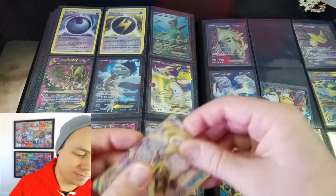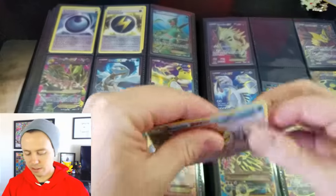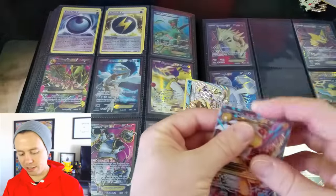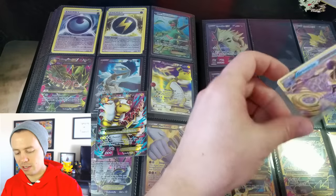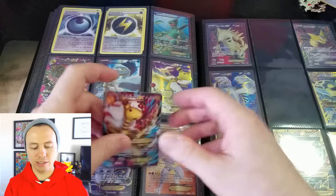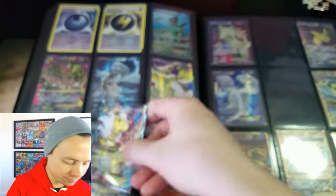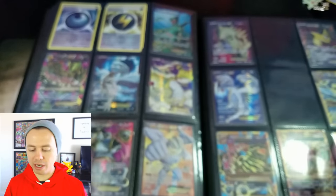So here's what I'm gonna do — here's a Greninja Break. I want this perfect fit sleeve for my collection. I can't believe I got this, so nice. Greninja Break, I'll stick you in there temporarily. This is number 88 of 98, which goes here. So nice.